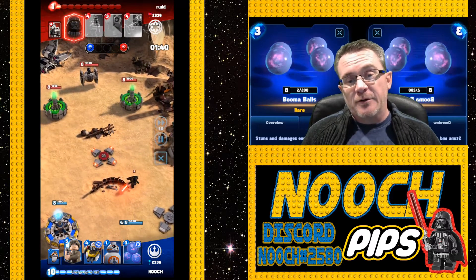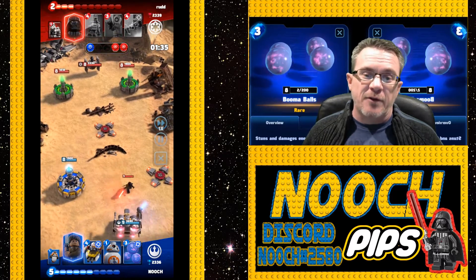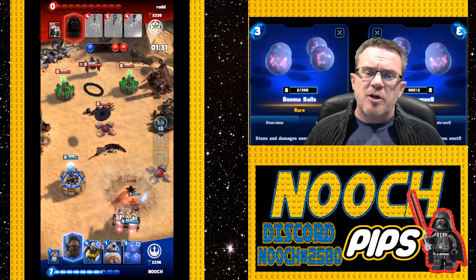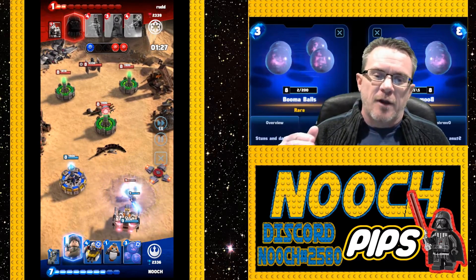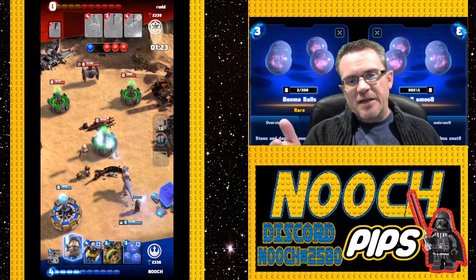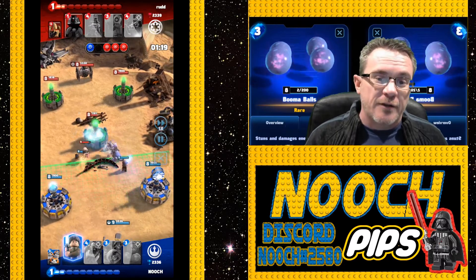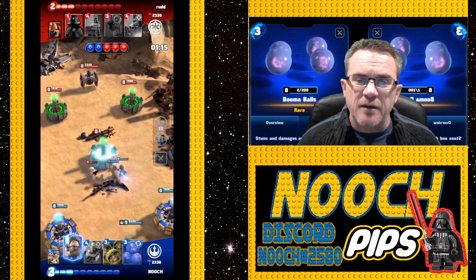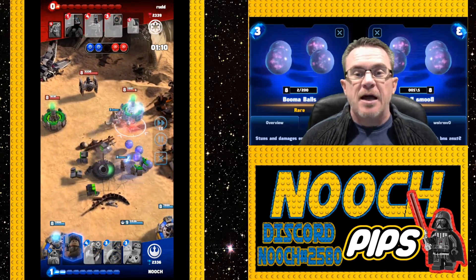Rud is dropping Darth Vader. You're much better holding all your energy, saving up and then responding to your enemy like Nooch is about to do. Now Nooch has 10 energy and can respond to what's on the field. Nooch is a little slow on the trigger with Luke, or didn't place him right - should have placed him farther out to take the X-wing fire. Regardless, BB8 has now stunned the middle tower, the tauntauns are going to town, and the porgs are going after the stormtrooper.